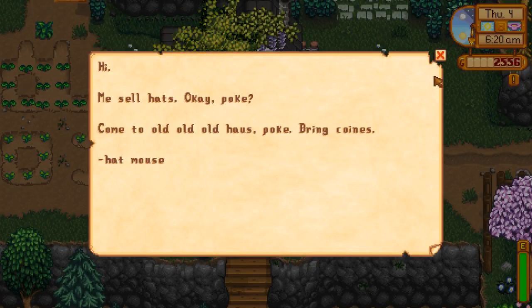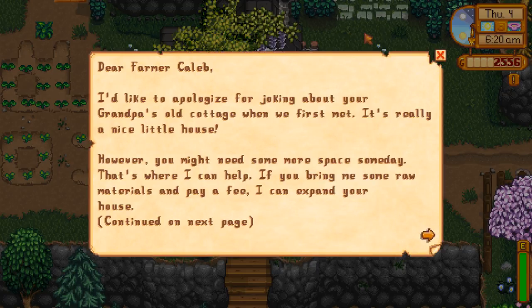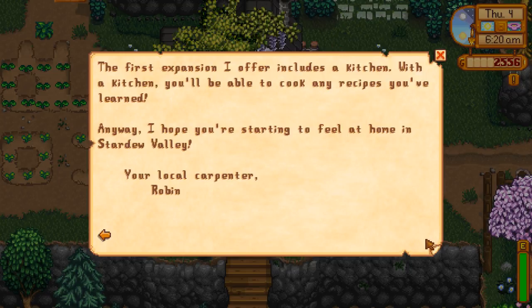Okay, heading to the old house. Robin left a letter: 'Dear farmer, I'd like to apologize for joking about your grandpa's old cottage when we first met. It's really a nice little house. However, you might need some more space someday — that's where I can help. If you bring me raw materials and pay a fee I can expand your house. The first expansion includes a kitchen, where you'll be able to cook any recipes you've learned.' Thank you Robin, I feel very welcome.